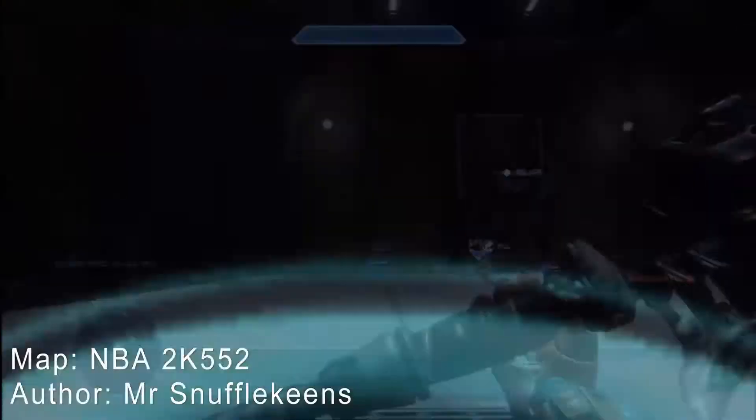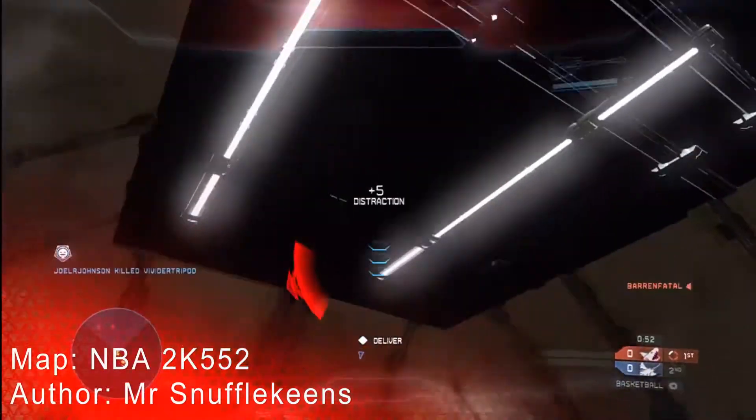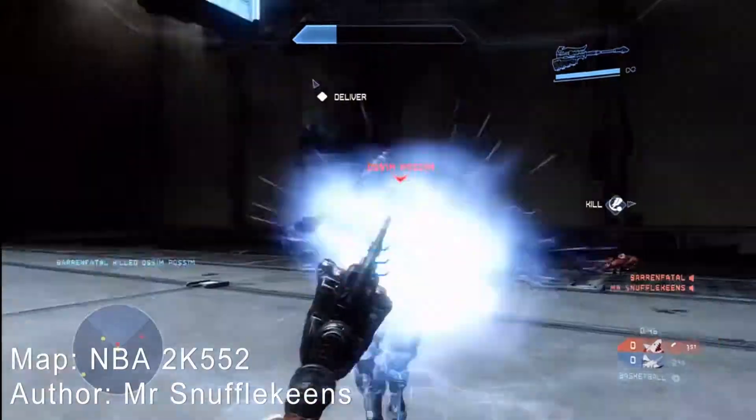If you had put it any later, it would have been probably a little bit less fun. So it takes skill — you can't throw it cross map, but you can get some pretty good shots in. As you can see, if you get hit with the hammer and it shoots you up in the air, you can definitely throw it pretty far.